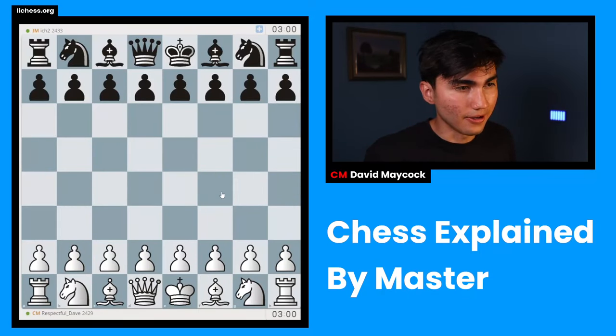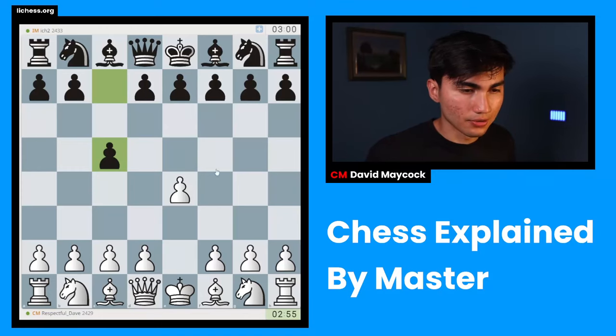We found a game, we're playing against ICH2. We're playing with the white pieces, we're going to open up with pawn to E4. And our opponent plays C5, also known as the Sicilian.